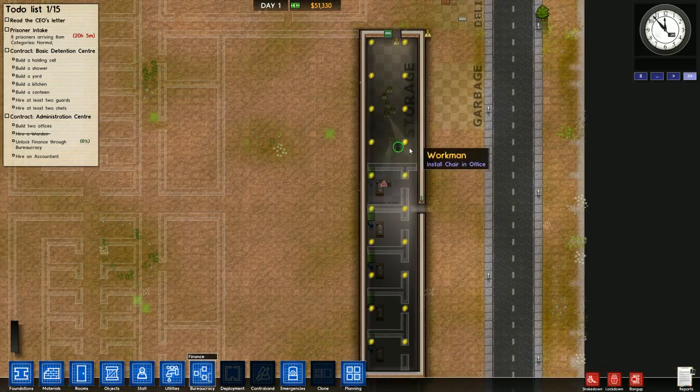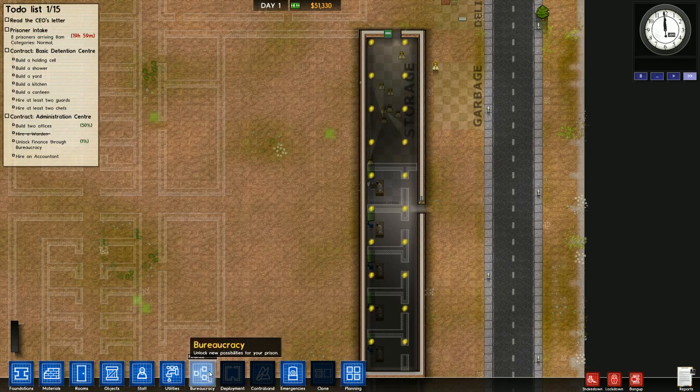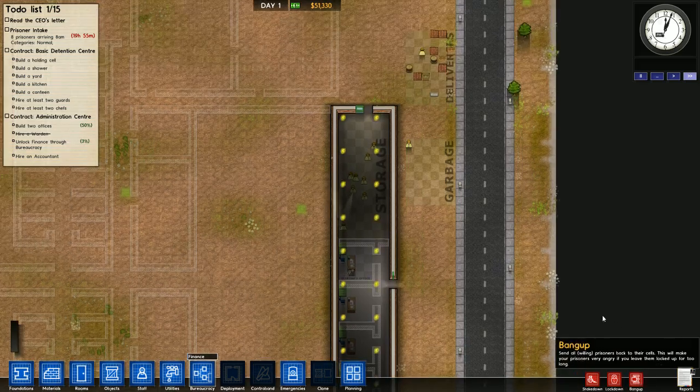Still not counting down. Now, as soon as he installs that chair, our warden has an office, and finance is ticking down, just like we want it to be.